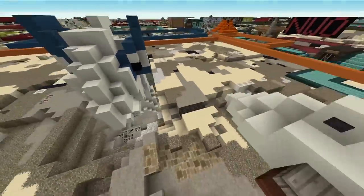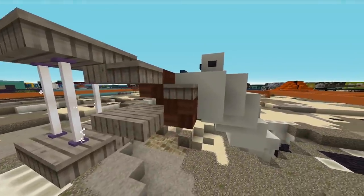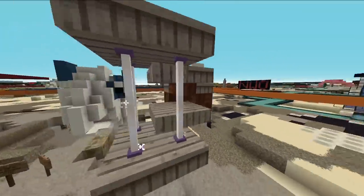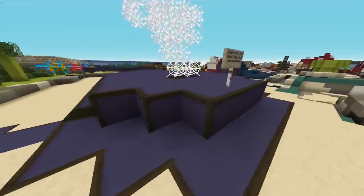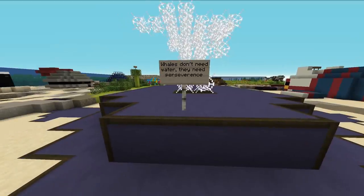Oh my god — it's like watching someone chisel stone to make their build. That's going to be really cool. He's hollowed out a big space for it. There is also a very cursed goose eel back and we can never escape the goose eels. Oh no, there's another beached whale — they also need water, they need perseverance.